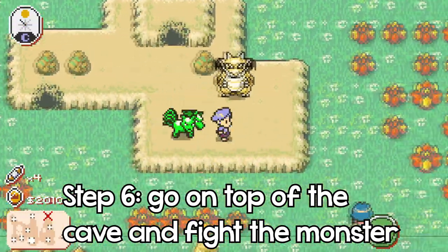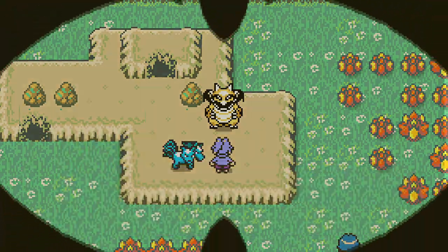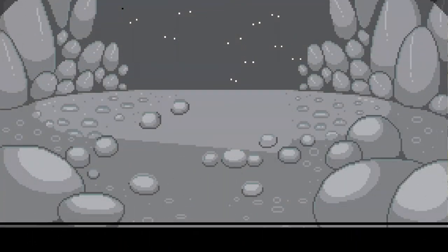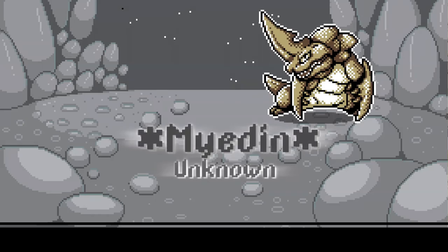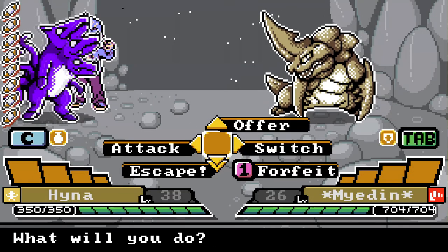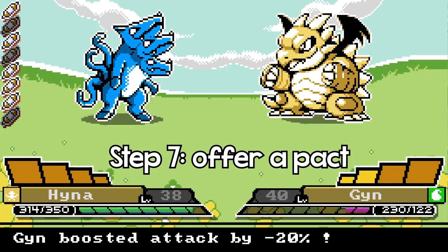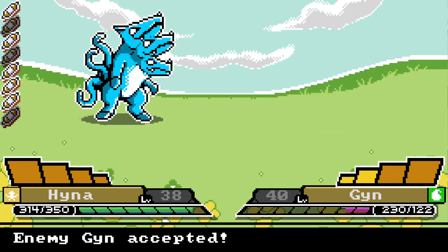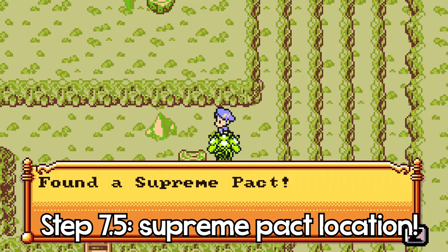Go on top of the cave and you'll meet the monster you have to beat. Fair warning — since he's level 40, you'll need a pretty decent team. A quick tip: the cave right before you meet the monster has the highest level wild monsters I know of, and bosses along the way may have given you some high level monsters too. Once you beat him, make sure you offer him a pact — if you don't, he'll disappear for good and you don't want that.